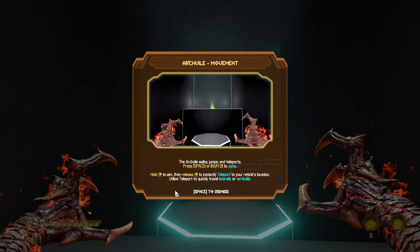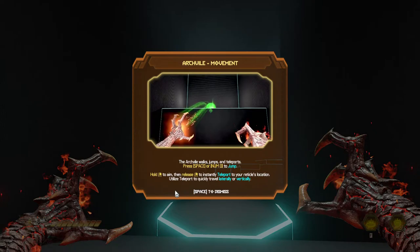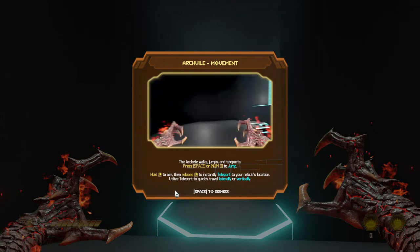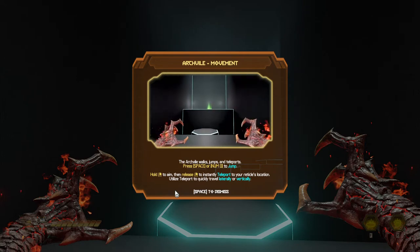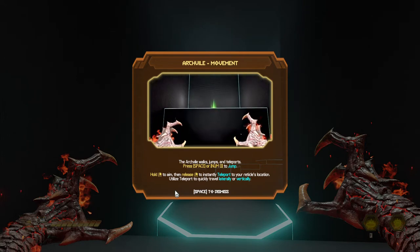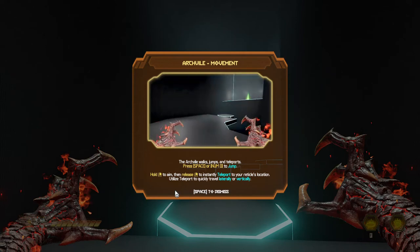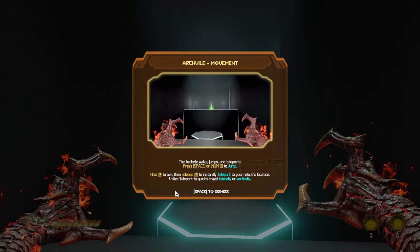Hold down right-click to aim, then release right-click to instantly teleport to your radical's location. Utilize teleport to quickly travel laterally or vertically.